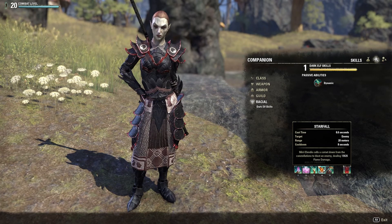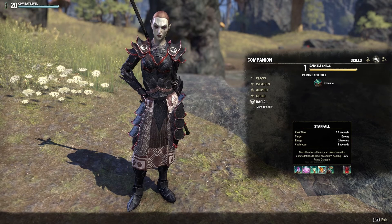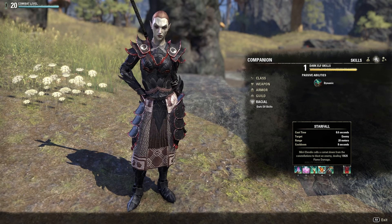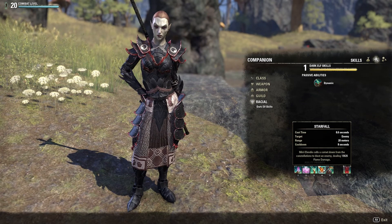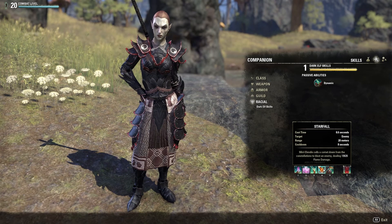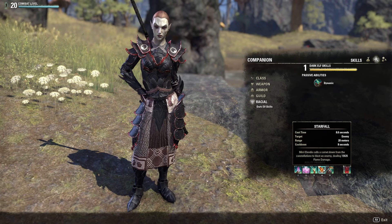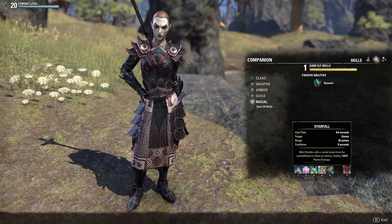Starfall — from the Mages Guild skill line. Miri calls a comet down from the constellations to blast an enemy, dealing 10,662 flame damage. The cooldown is only eight seconds, which is tiny for what this skill does in terms of damage — 10,000+ damage every eight seconds. This increases Miri's DPS quite substantially. I highly recommend having this skill on any magicka DPS companion because of the high damage and the low cooldown.